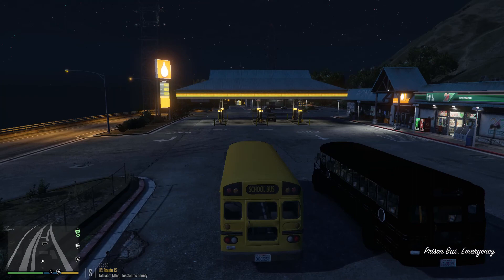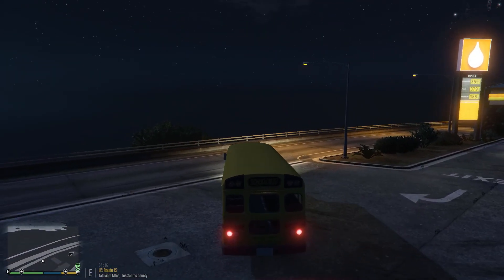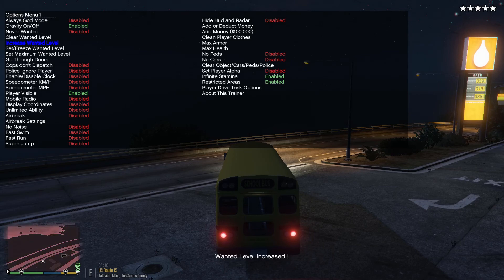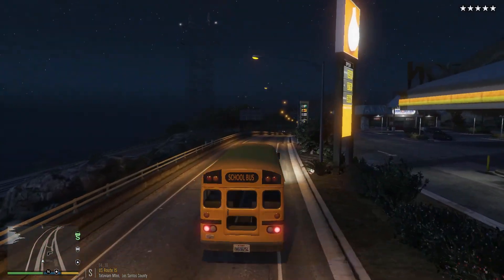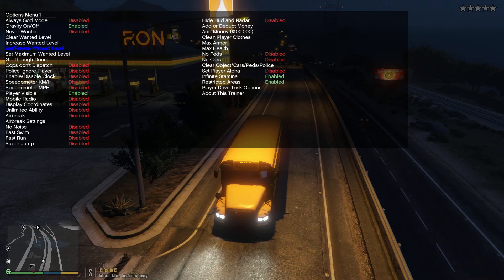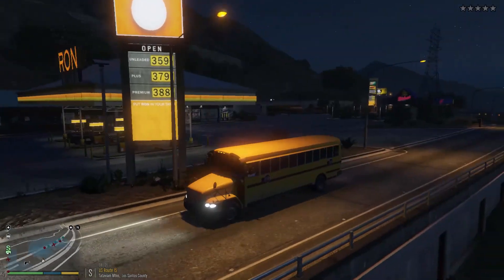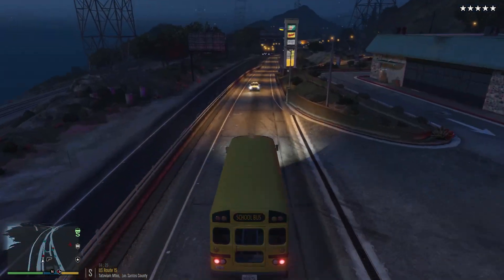We've been driving so normally — now it's time to do some stupid stuff. Here's what I'm thinking: let's go ahead and get the cops on us. Five or six star wanted level — let's see how this is going to work. Are they going to come? There they come! I want to get a spot so we can try to get an interesting chase — this is going to be so fun, guys.